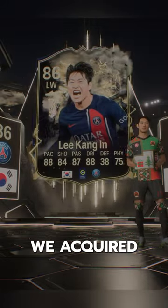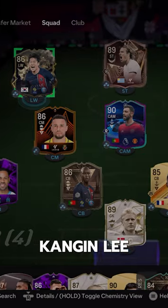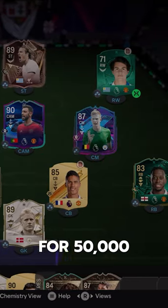Welcome to Baller or Bust, where we test FIFA cards so you don't have to. We acquired Thunderstruck Kangan Lee via SBC for 50,000 coins.